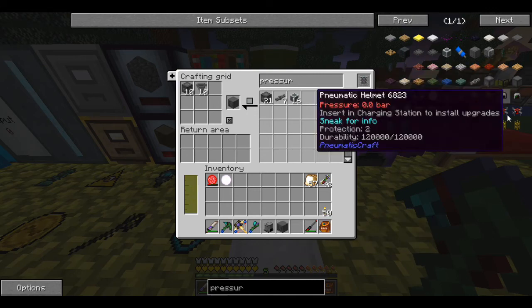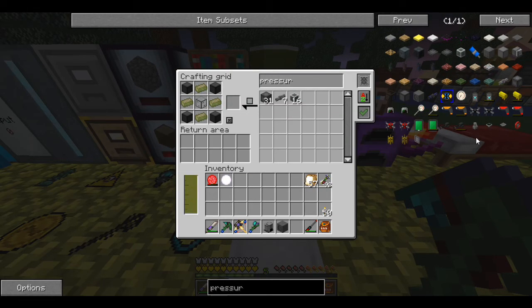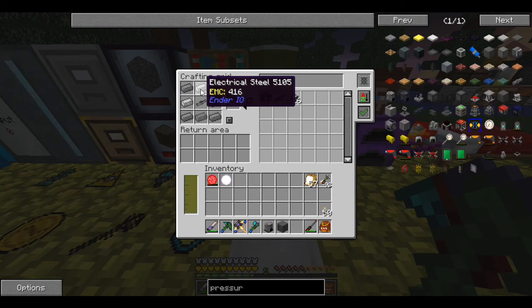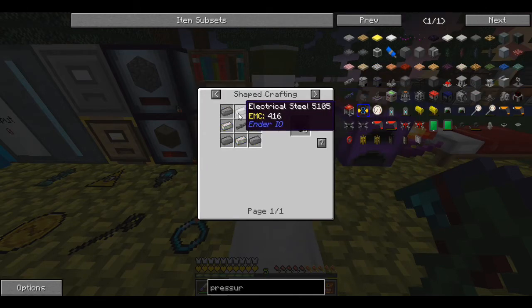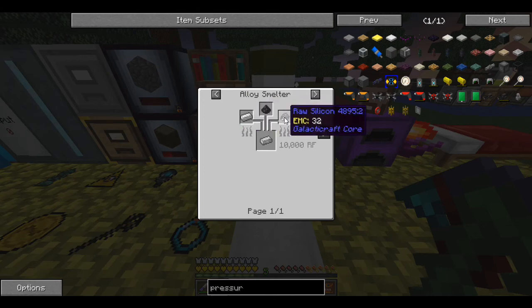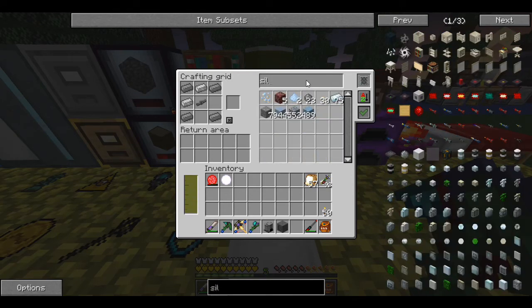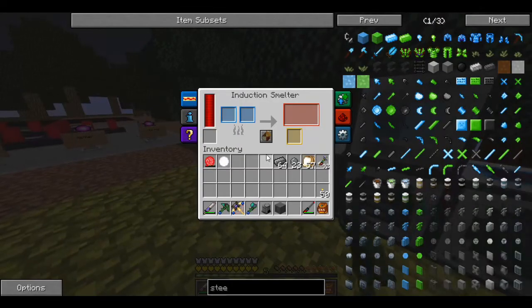Now for the pressure chamber window — what's missing on these corners? Electrical steel — I don't have any of that. Electrical steel is made from silicon and steel, or iron, coal, and silicon. My other machine is so much faster so let's use that. Do I have silicon? I've got 23 and I'm pretty sure I've got some steel.